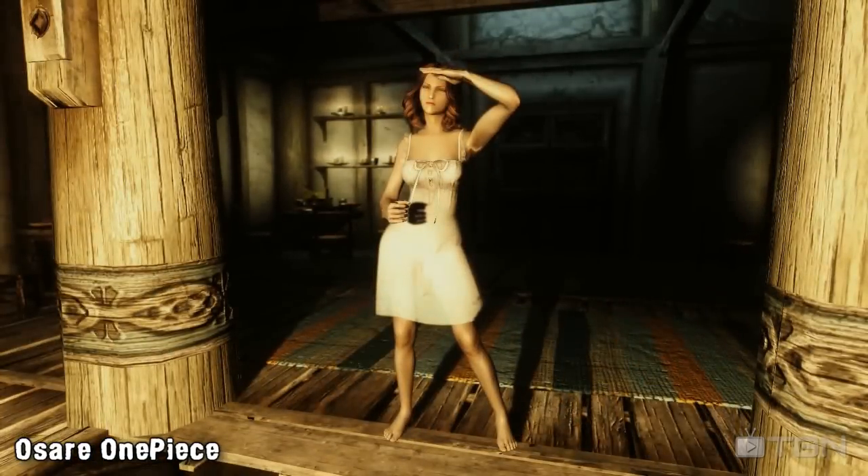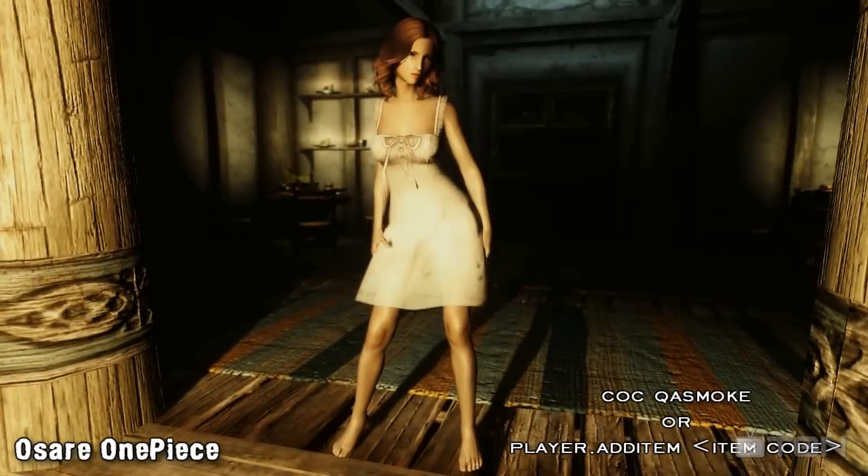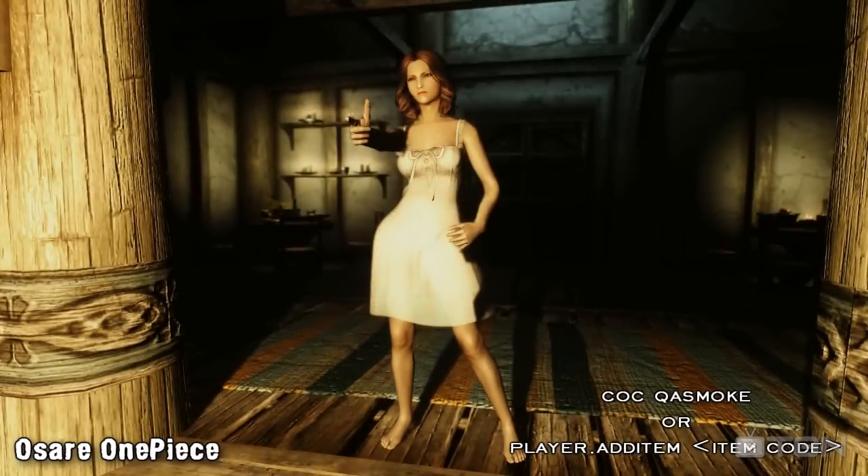To get your hands on the set, because you can't craft it, you'll either need to use the CLC QA smoke command and buy it from a merchant, or use the direct item code and then the player.additem command.